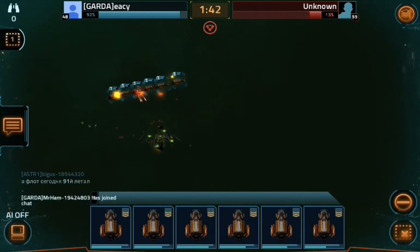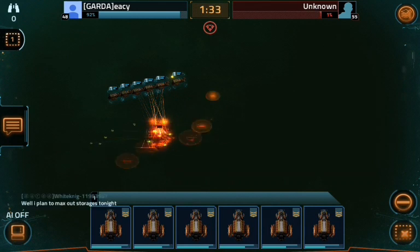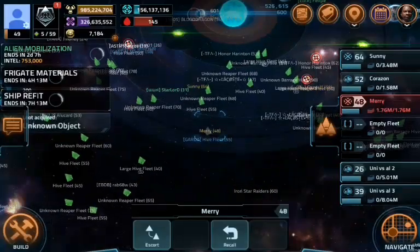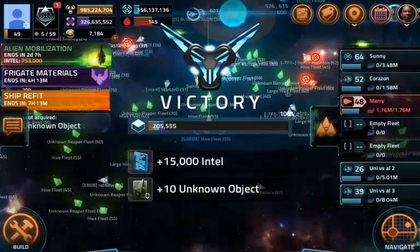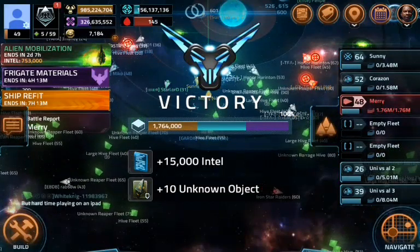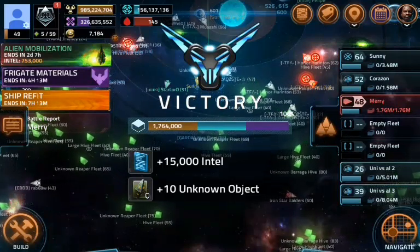Here I just go forward. I don't have the 45-degree turn order anymore, and the three Manifolds just fire on the Hive and that's it. We go back for repair, and I'll show you the configuration — 15,000 intel and 10,000 unknown object with six Venoms.